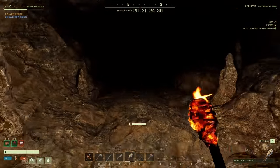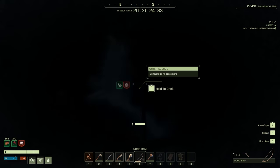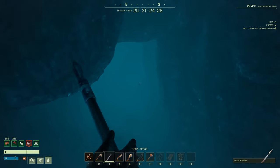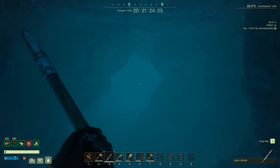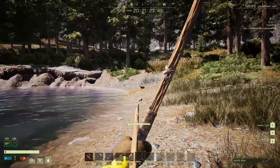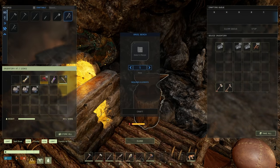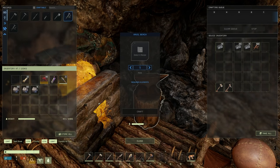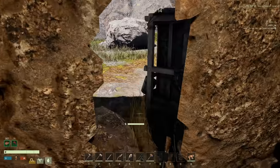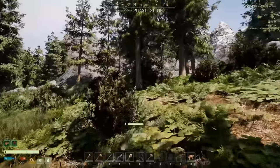We didn't get a lot of iron but we got a little bit, so let's head back and fix things up. Then we'll get our carpentry bench going so we can turn wood into sticks. There's always a rabbit right here every time I come out of this cave — at the ready! Let's get the pickaxe repaired and go fell some trees to get wood so we're ready.